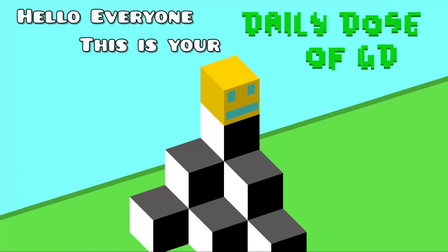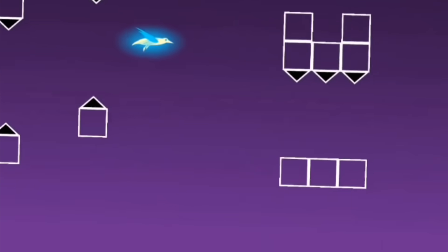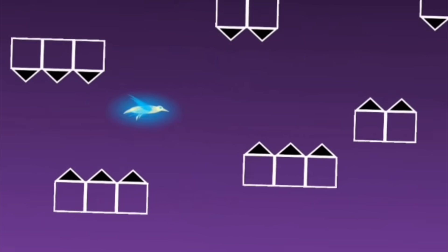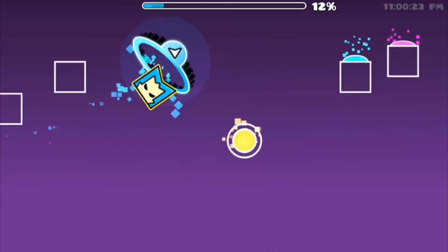Hello everyone, this is your daily dose of Geometry Dash. The bird game mode is a really nice concept. It would basically be a game mode with two different inputs: the P1 input would make you flap, similar to the UFO, and the P2 would make you dive, kinda similar to the wave. For me, it looks really fun to play with for some reason.